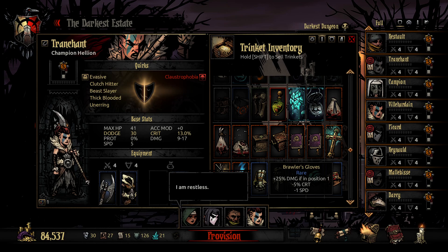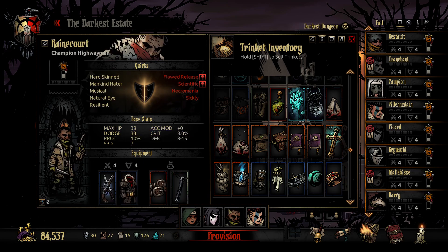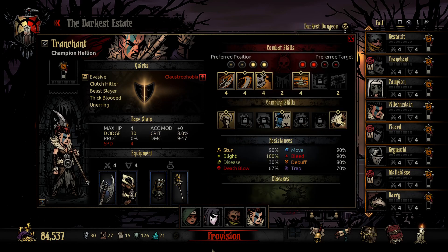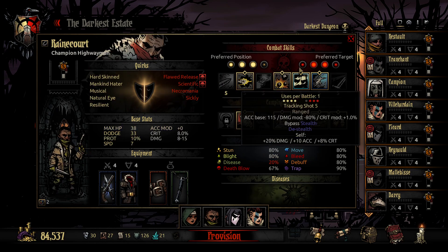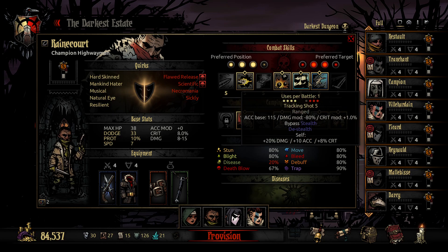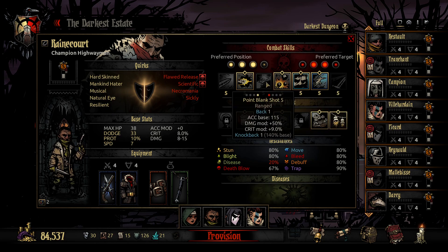She's going to be in position one. Let's do that. I'm going to swap these two around as well. You can't inspire and tune off the start — you can harvest, and then I can open up with this, and then I've got the rain shots afterwards. That can bypass stealth, and it's a good buff.